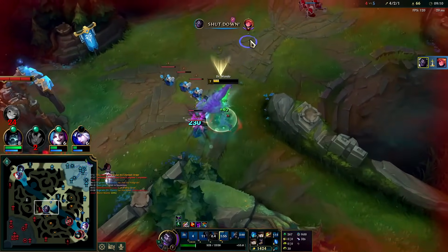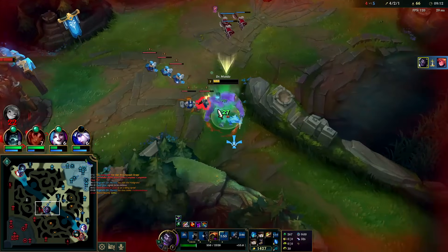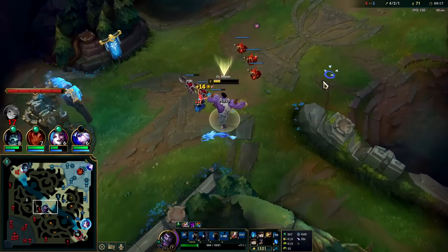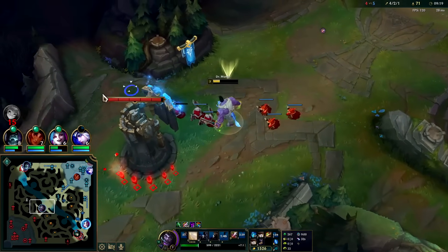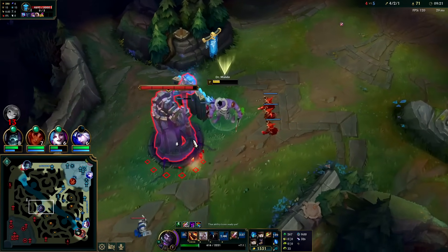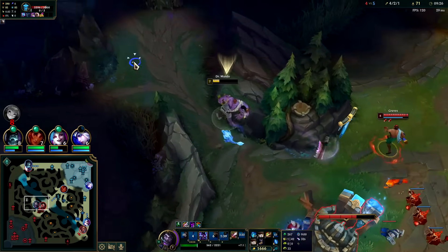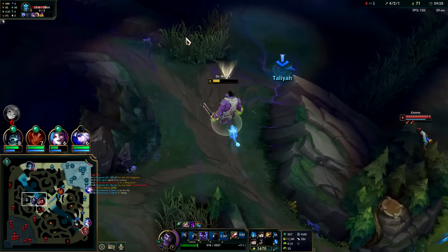Mundo is immune to all hard CC with his passive — so whether it's a sleep, a stun, or a knockup, he's fine. The only thing that beats Mundo is slows — slows beat the crap out of him. Auto E, I gotta get away from this guy — damn, I missed the cleaver too, that's rough.